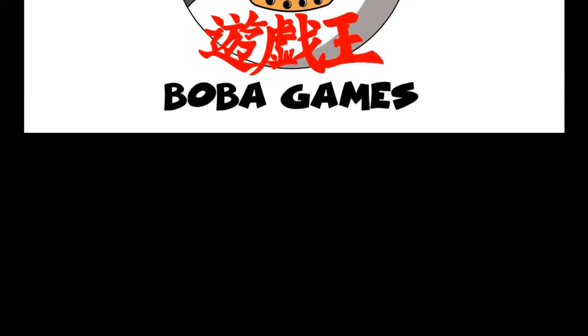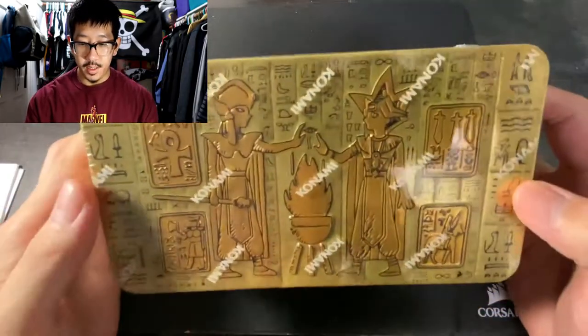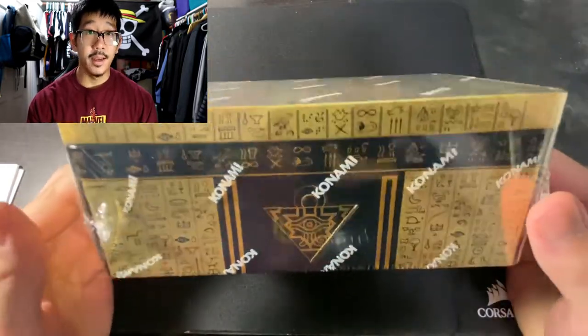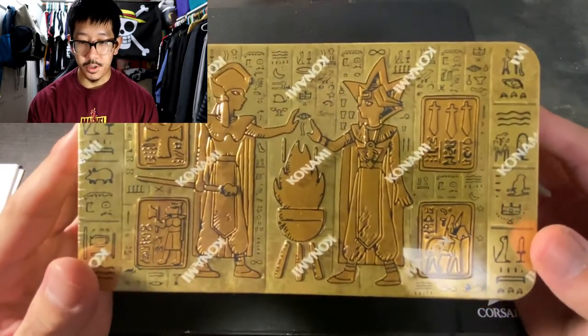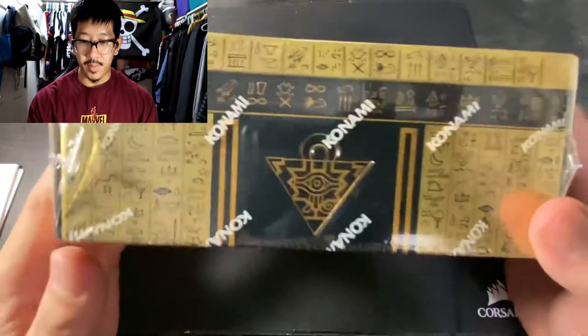Let's go ahead and get into this. All right my guys, so here is the tin. I think it looks really dope. This is my first time buying a Yu-Gi-Oh tin at all. So at first look, this is super nice. I really like all the hieroglyphics all around the box.